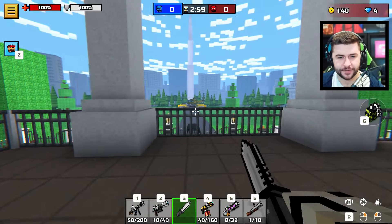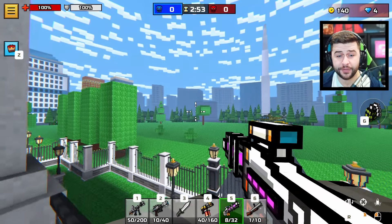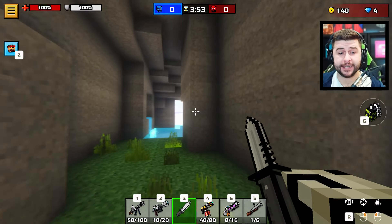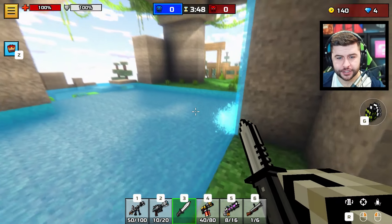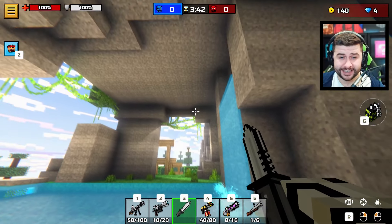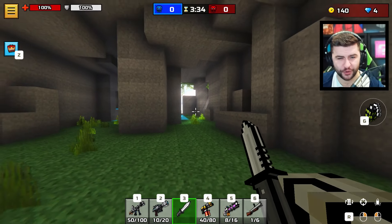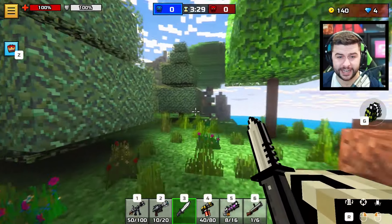It just doesn't feel like I'm playing Pixel Gun 3D. You can see how this map on the outskirts is way better than some of the older maps. This was the first map I played in Pixel Gun 3D PC. You can see these ray tracing effects popping through, and this map really does pop. The further you go away, you see how good that is. It's crazy to talk about Pixel Gun 3D and graphics.